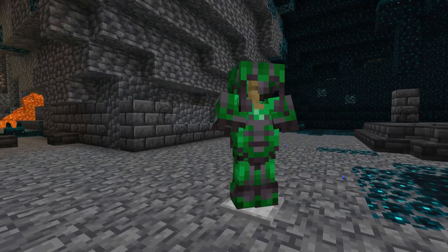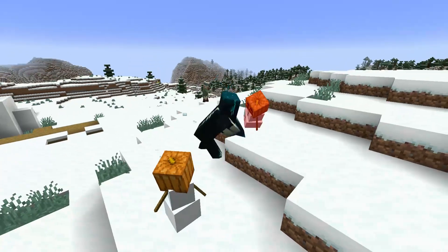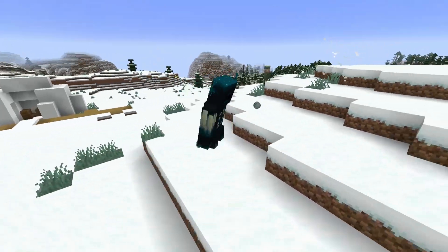The Ancient City has the best armature ever and is home to one of the most dangerous mobs. But how do you actually find it? Well, there are a few tricks that you should know.